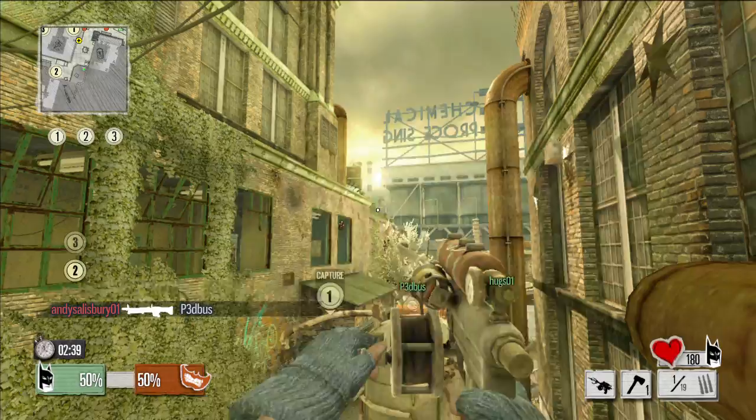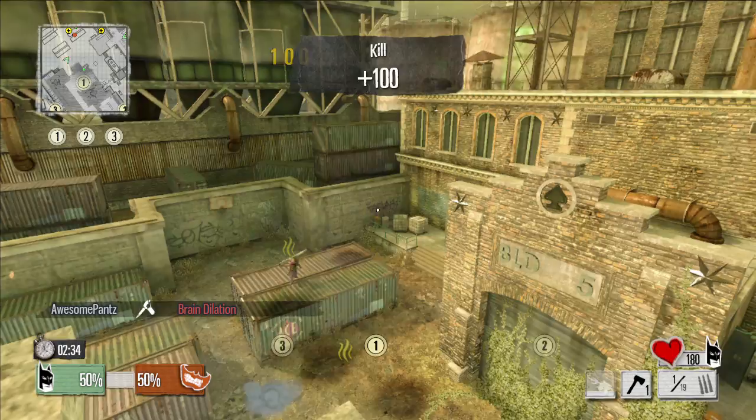It looks like this sniper's got a great position providing cover fire for his teammates, so I'm going to reel myself up behind him and knife him, perform the ol' switcheroo so I can then take the sniper route.